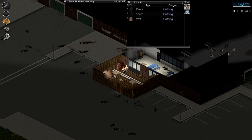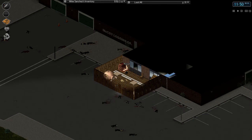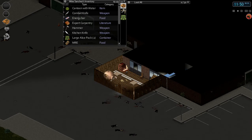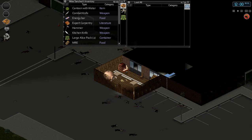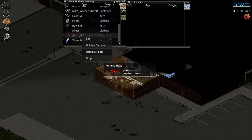First things first, we had to take care of a corpse. Let's go ahead and grab this corpse. We needed a meat cleaver — actually first you need a kitchen knife. So I went ahead and I'm gonna go ahead and skin this corpse. That should have skinned him. Now we have a skinned carcass.